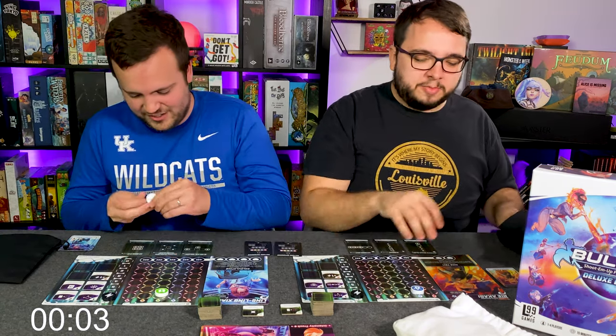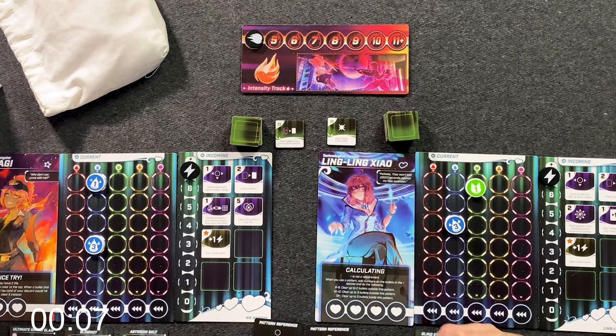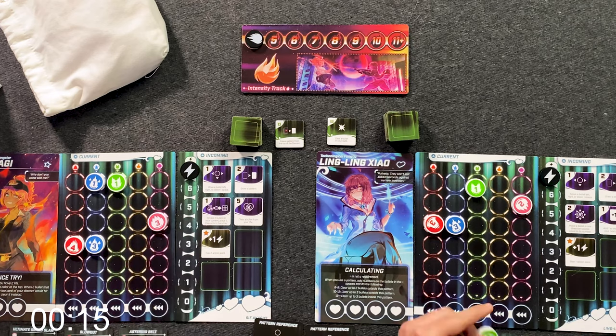All right, go. Blue one — excellent start for me. I'll take that. Three, one, two, three. Blue's already getting a little scary. Red four. Two for pink. I'm not in any bad position yet. I'm feeling okay.